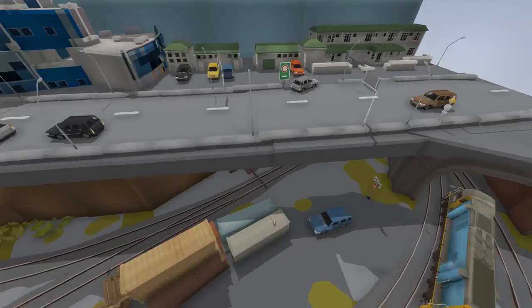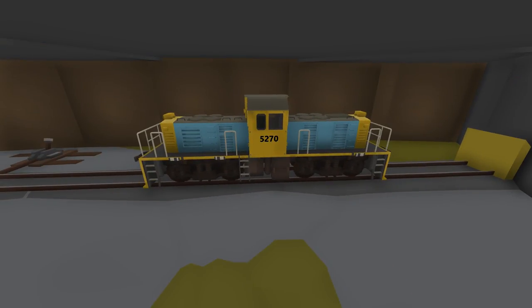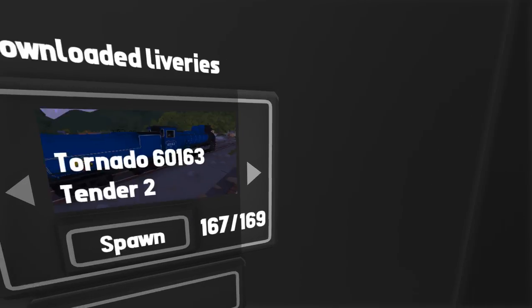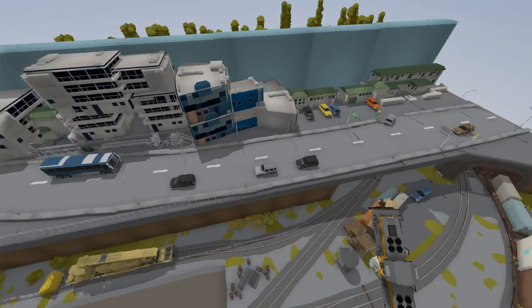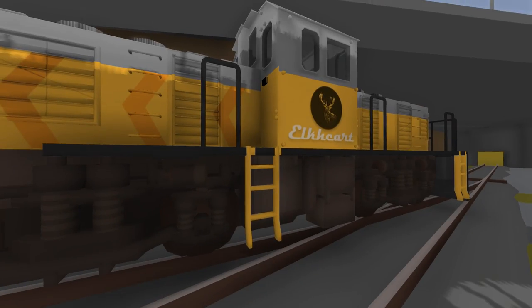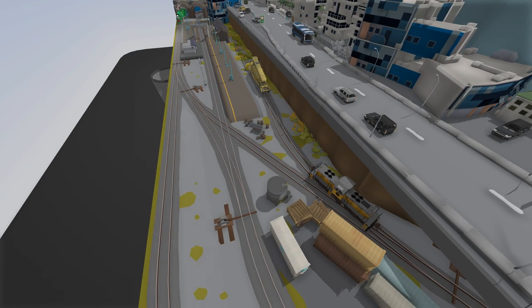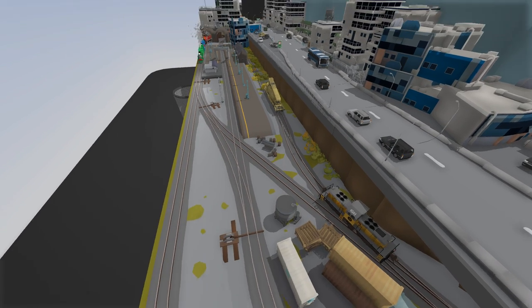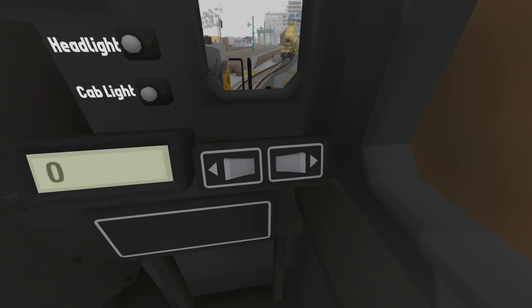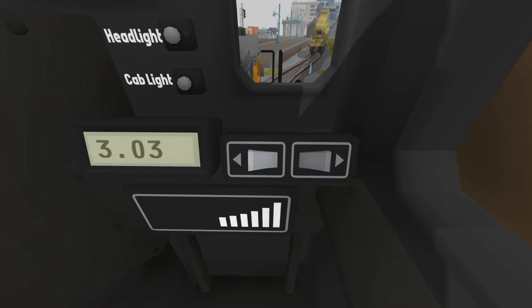You guys might be able to hear another engine, and there is one right here — a shunter, which I actually have a livery for. This thing actually looks insane. If we go ahead and put this on the track — I really like this livery, it looks so good. So what I actually want to do with this livery is make sure it gets on the track somehow. We're going to jump inside.